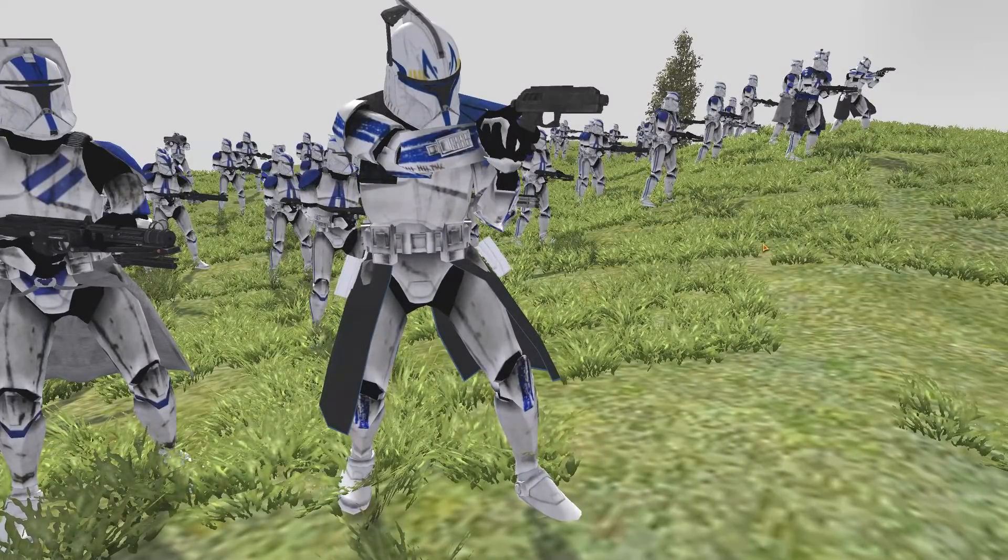Red are dead clones, yellow are dead droids. Explosions usually delete bodies too, so there are probably a lot more dead clones and droids throughout this battlefield that we just can't see anymore. The droids did amazing during this battle — really impressive stuff — but the clones still managed to clutch the victory. Good for Captain Rex.